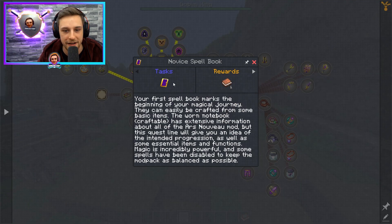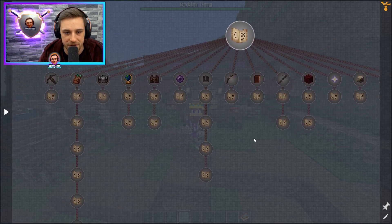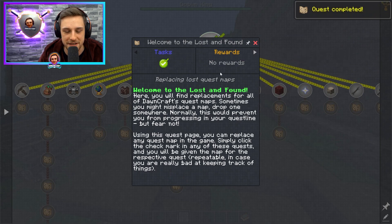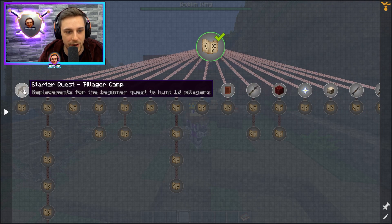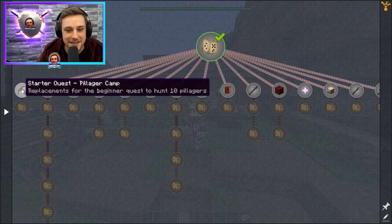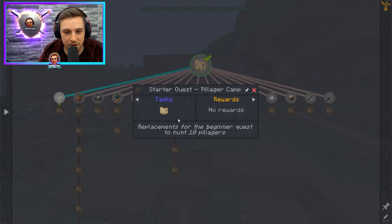There are a lot of different tabs — you can learn about magic through this tab as well. But in terms of this case, what we're looking at is Lost and Found Quest Map Replacements. You go into this tab, click on it, click OK to confirm the category, and then you've got maps for a bunch of different categories: Guard Quest Category, the Guildmaster Quest, the Starter Quest which is the Pillager Camp. This is how you regain lost maps.